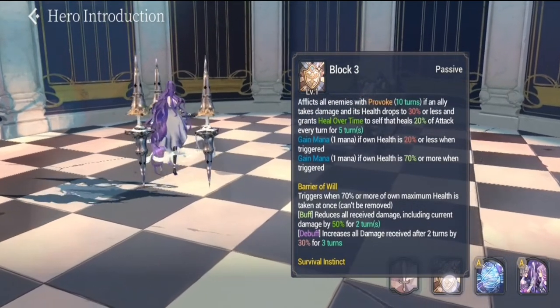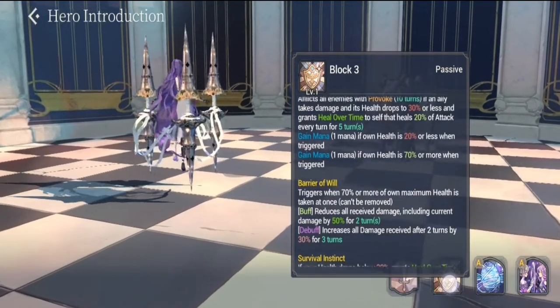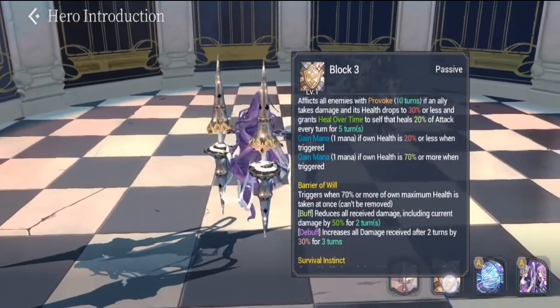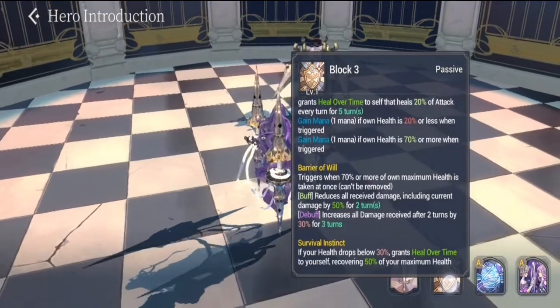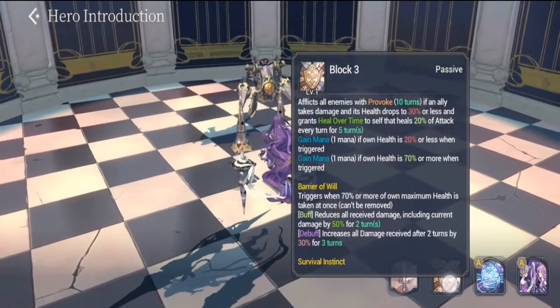To sum it up, Ullum's survivability increases significantly in her Fate Core form. In her basic form she's a bit tanky, but these FC passives give her much more survivability to absorb damage when she provokes the enemy.